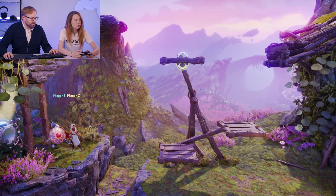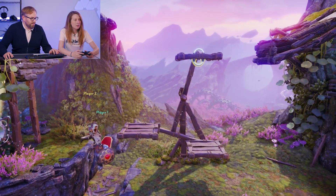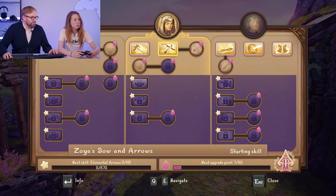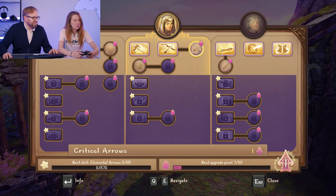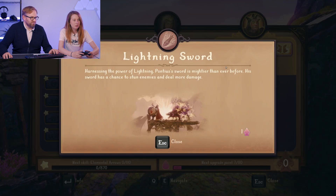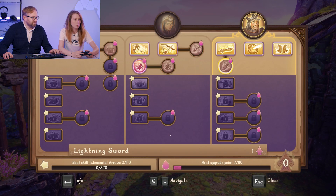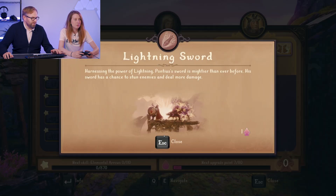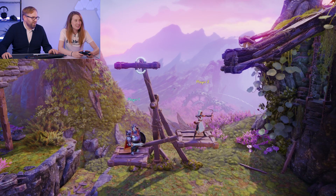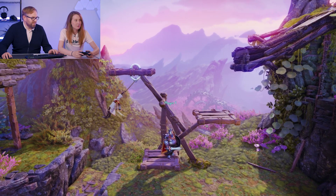So we have some kind of weird seesaw contraption here. Didn't something earlier say we could upgrade? We do have upgrade points - let's spend some. Zoya gets Critical Arrows? What else is there? Roll - oh, that'd be handy, I'd like that. Louise would like a roll, please. And I'm going to give Pontius lightning sword. We have to share one point. So not so much share as just give to Louise. That's how life works, really. Give to Louise.